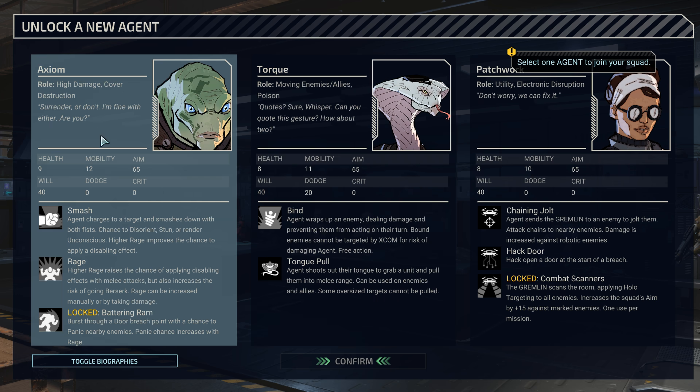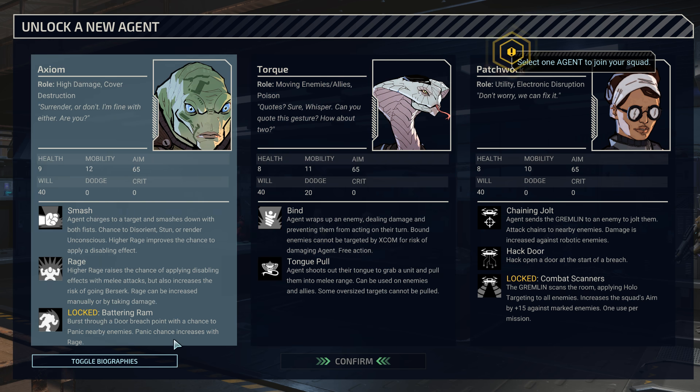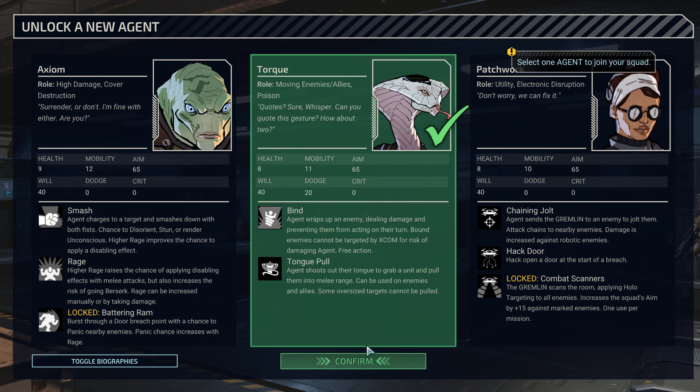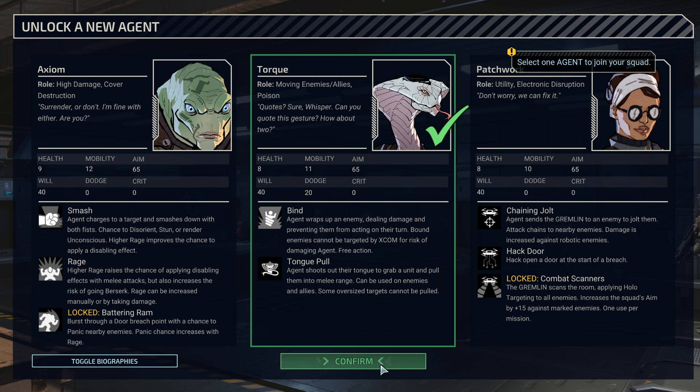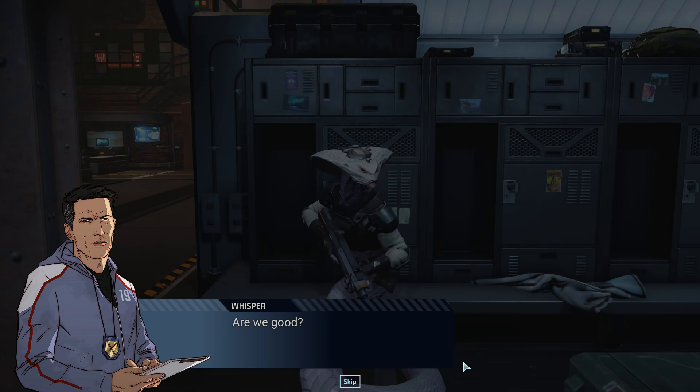Honestly they all seem pretty compelling. I think this is the role that we don't really have covered right now — we don't have good cover destruction either. So you're kind of a melee guy — you run up and smash things. Chance to burst through a door breach with a chance to panic nearby enemies is pretty cool. I'm actually really torn, I think these are both super cool. Let's take Tork — the moving people around just seems really valuable.